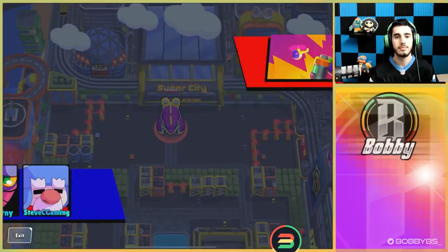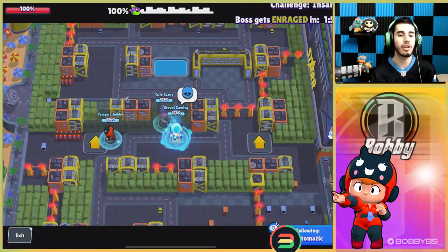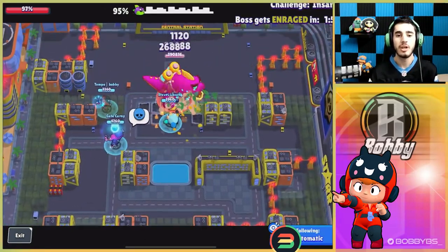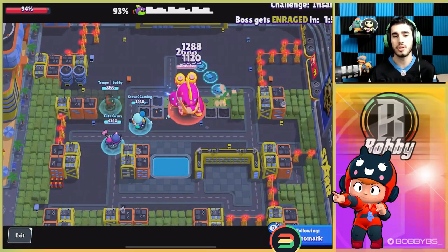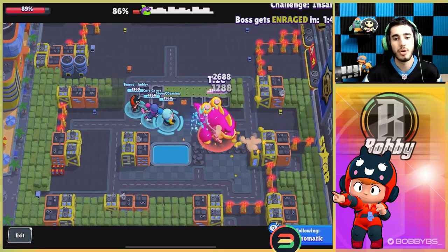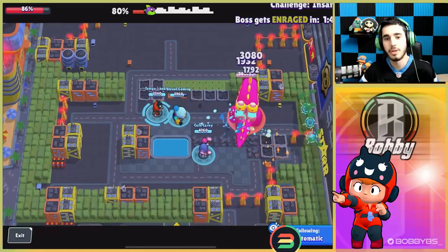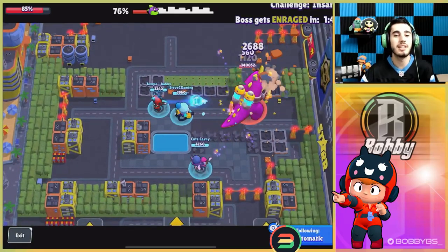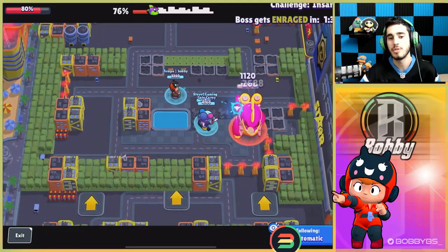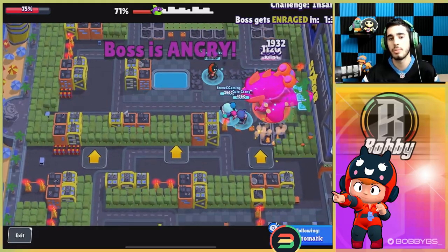Coming in at number 6 we have B. B is a really good brawler for this mode — it has really good DPS, getting about 4,000 damage per second. The best part is you do not have to aim a single shot in this mode. I went through an entire game with B without aiming once — I only missed two shots when the bot was getting really fast. I'm just spamming the auto-aim button and it does really good damage per second.